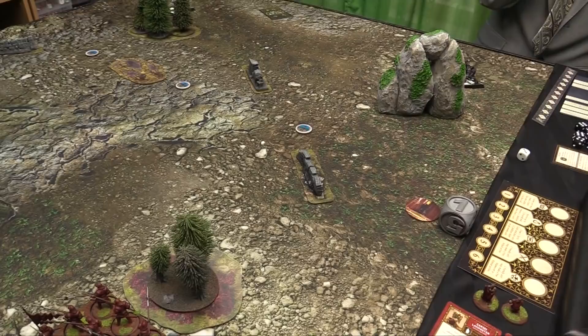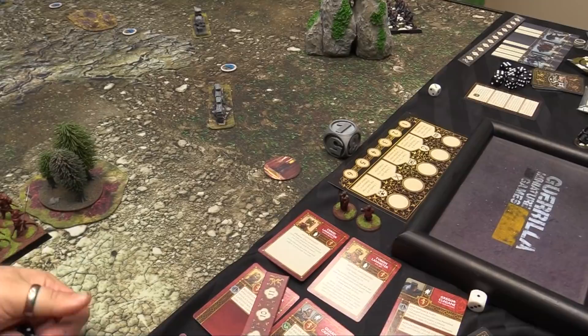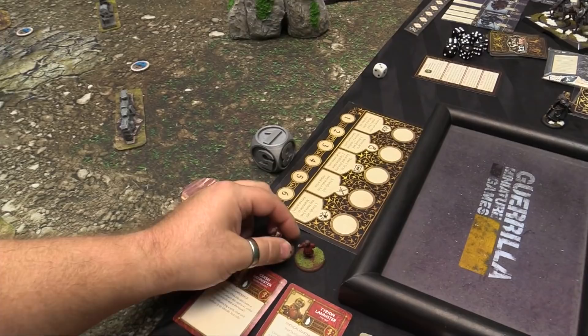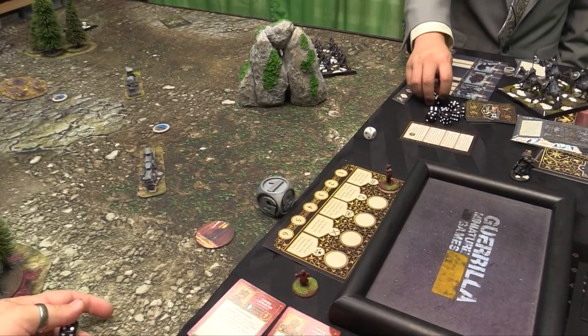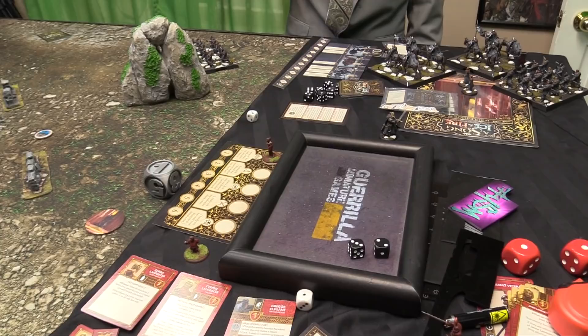We are on turn one, playing to ten. I think I want to obliterate Grey Wind. He could come back later — actually, he can't come back. Yeah let's just obliterate Grey Wind. He has to make a morale at leadership 6, minus 3, so it's a 2 plus needed. And we die — it's a 2. High is good, low is bad. So she's down.